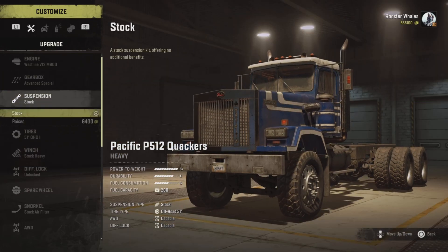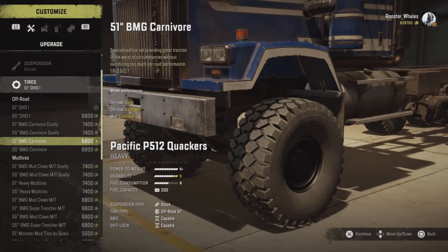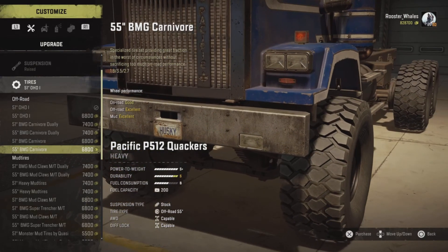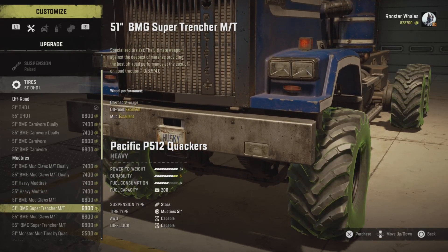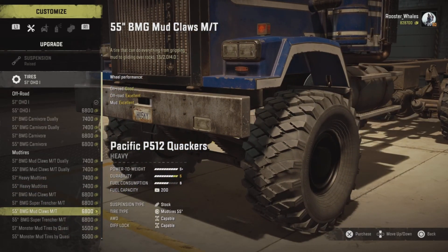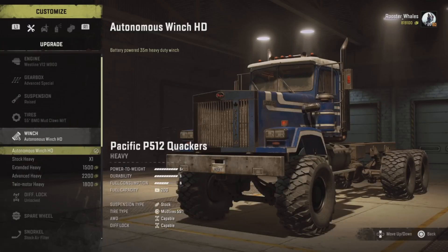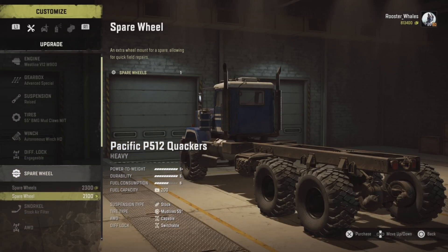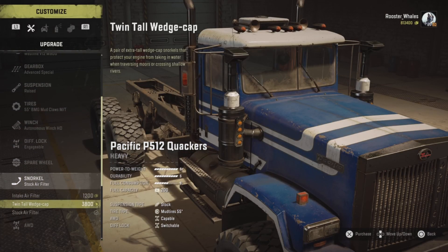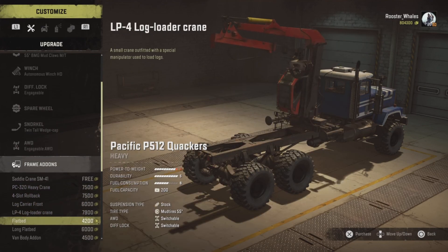I think I want advanced special - I like fine-tuned gearboxes. Most of the time when I've used high range it's just either too fast or not worth it. Let's do this at my own pace. I'll put suspension, tires, winch, and diff lock on. I don't have to go crazy with this, but I need the mods in my life.